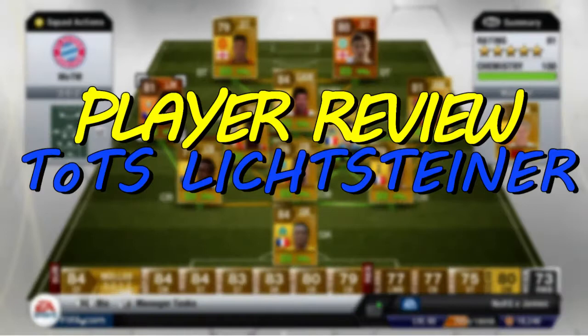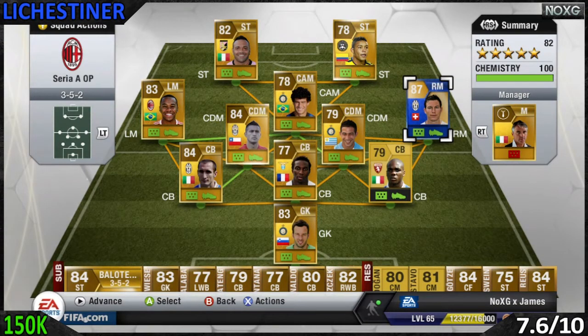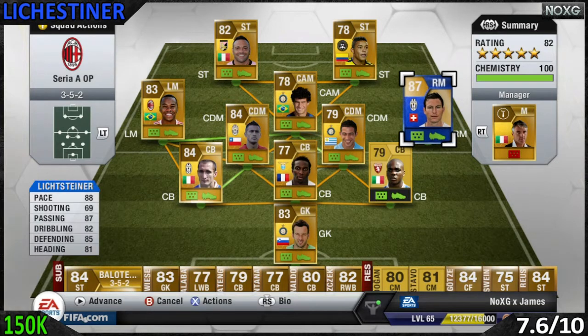Hello and welcome to a nation of expert gaming videos. Today we've got for you a player review from Team of the Season — Lichtensteiner. He is the right mid for Juventus and he is Swiss. He was right back originally but they seem to have put him up to right mid, so we've got him there in the new Team of the Season.